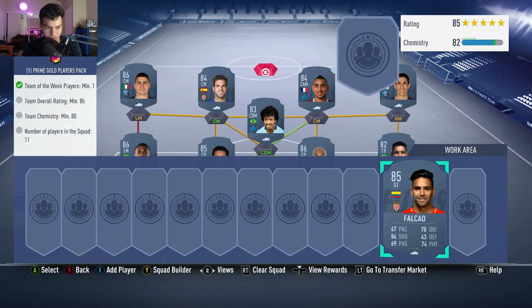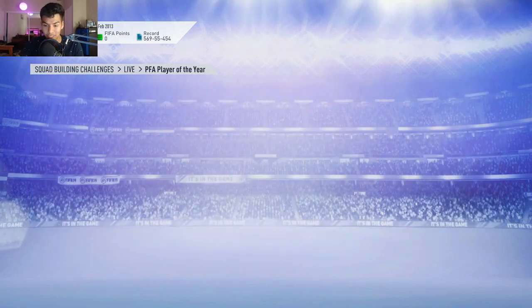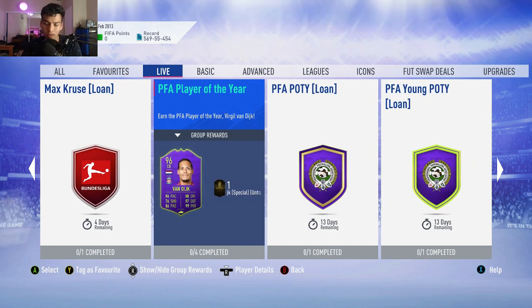Left center mid is Cesc Fabregas with Vardy and Falcao being the final two players. That is the 85-rated squad complete — that is Virgil van Dijk complete. Around a million coins to complete him. Let me know if you guys are going to be completing this SBC. Drop a like on this video, subscribe to the channel, and I'll see you guys in the next video. Have a nice day.